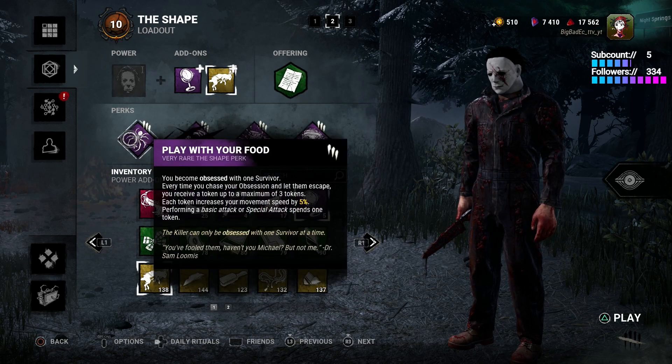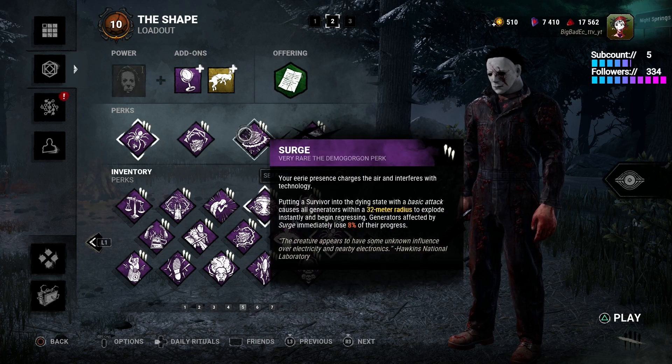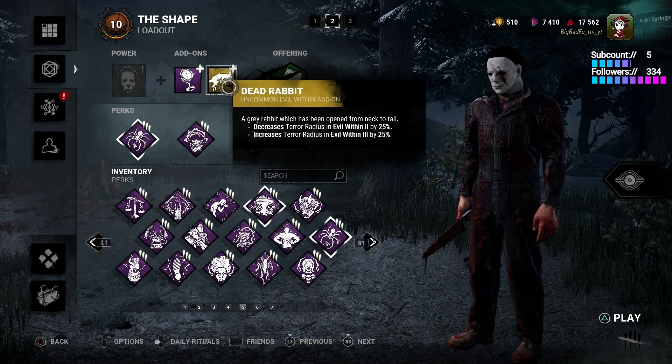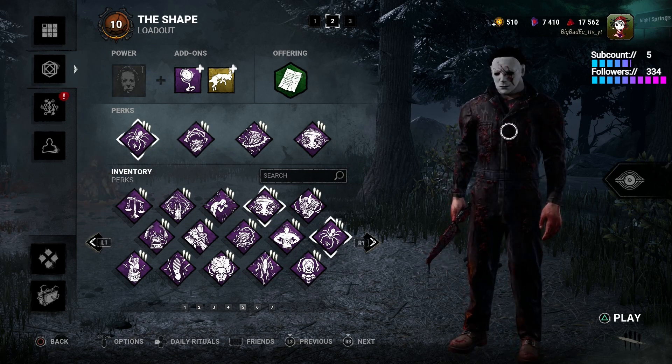For the actual perks, we use Play With Your Food. Second perk: Corrupt Invitation. You can read them in Dead by Daylight itself. Next we've got Surge, and the final one is Monitor and Abuse. This build is actually quite insane as you're going to watch — we're going to play a little video afterwards, and Michael will be there stalking you.